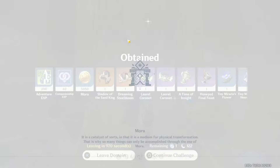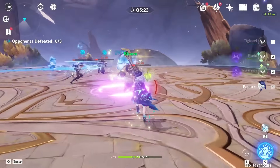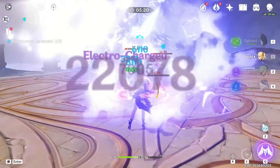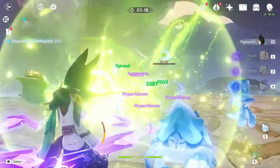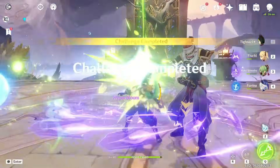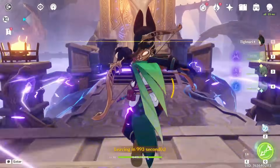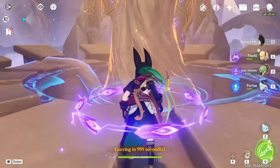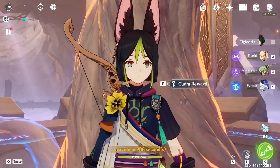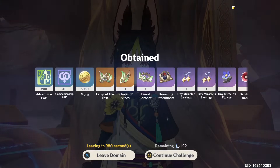I've always been very vocal about not caring about meta, so I genuinely don't care. As long as you have fun it doesn't really matter. Of course our goal is to beat Spiral Abyss and that is still very important, but I feel like you can beat Spiral Abyss and still have fun — you don't need the best artifacts, the best teams, only meta characters and stuff like that.